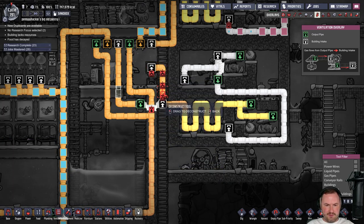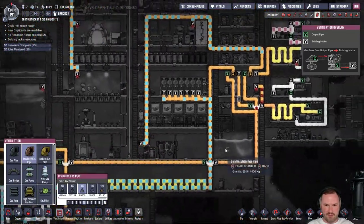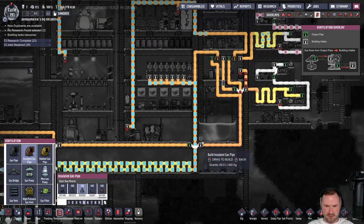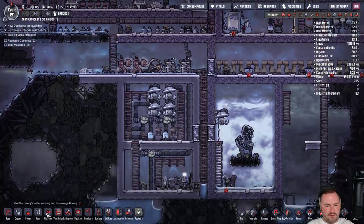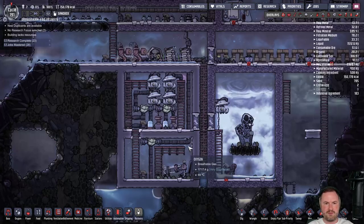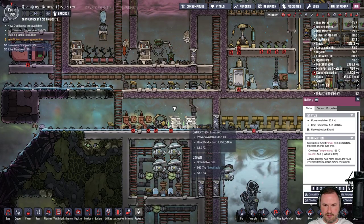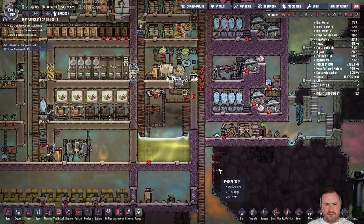We want to get rid of this vent, and then this stuff is going to get pumped into here. Once this is hooked up and running, we can start turning off all of this and deconstructing all of these pipes. We'll hang on to the air that's in the pipes already and flush it out — we might as well use it.